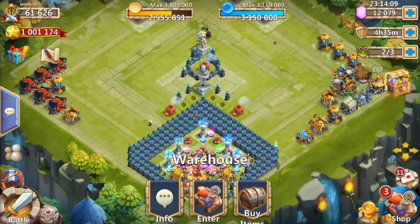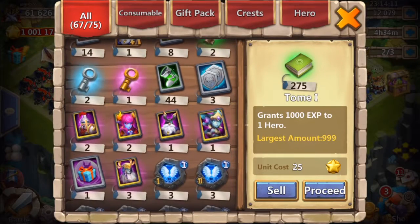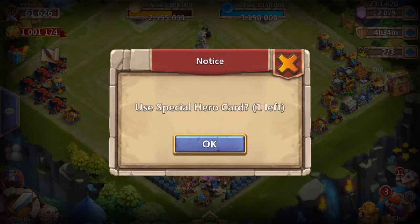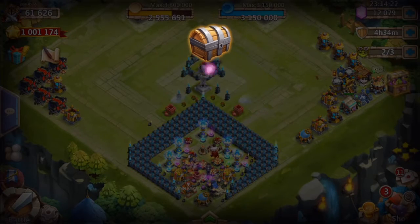Let's open up the special hero card. Hopefully we can get an Aries, a warlock, a pumping pumpkin duke, a cupid, or something good and decent. Let's open up the special hero card and see what we get.